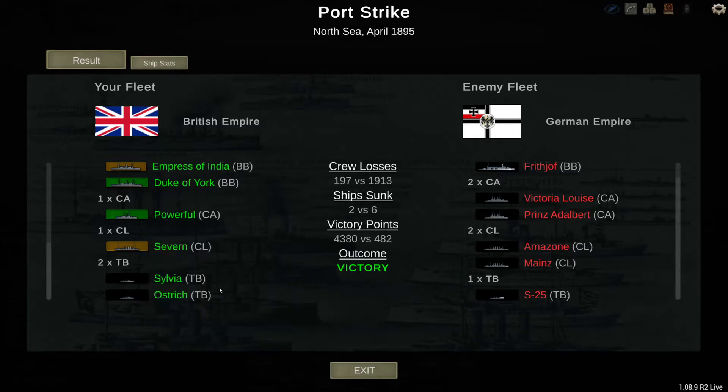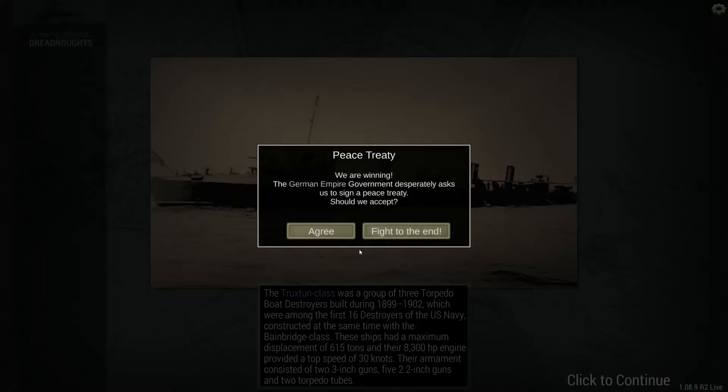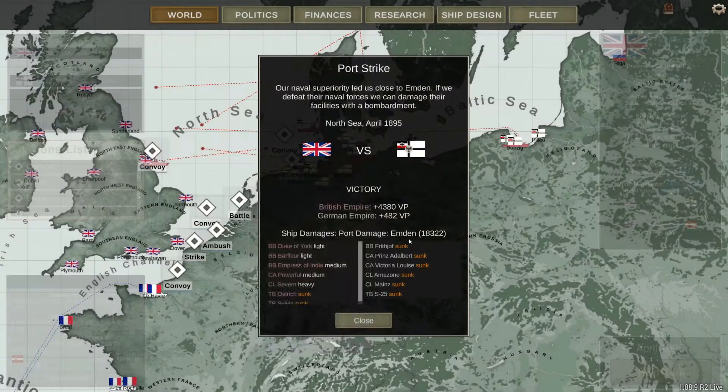Frithjof, Victoria Louise, Prince Albert, Amazon, and mines - very good. 4300 victory points, almost 2000 enemy sailors killed. The Germans request a peace treaty already. It's tempting. Generally I'm not one to fight very long wars, however for now I'm going to continue the war.